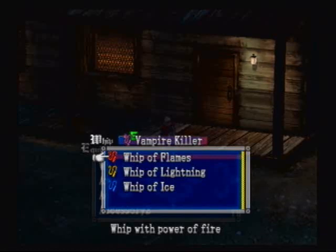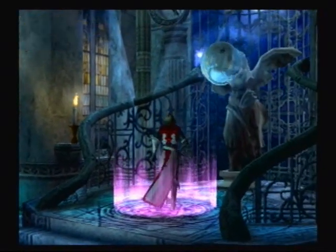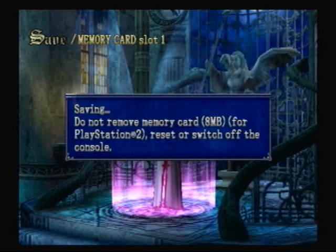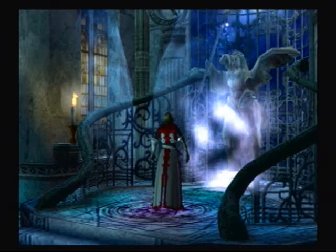Alright, so I think this would be a good time to save. In the next part, I should go to a save point personally. Yeah, I'll just save this way so that I don't have to deal with so much dialogue, just in case there is any. Alright, so in the next part, we'll head back and see if we can find Walter. Goodbye everyone, thank you so much for watching. Bye-bye.